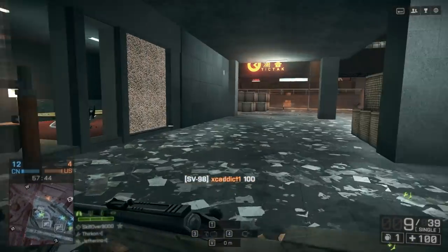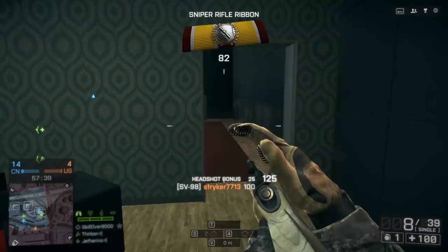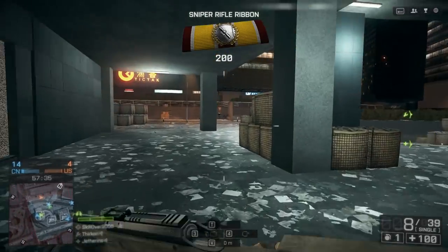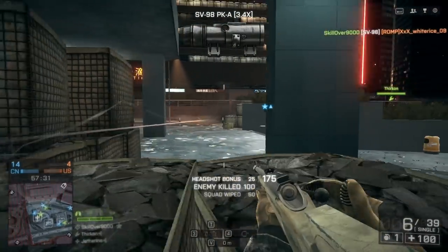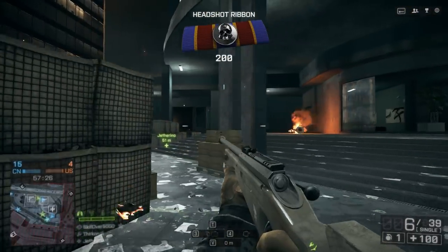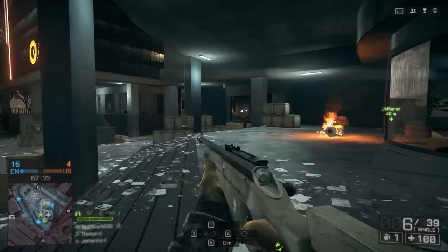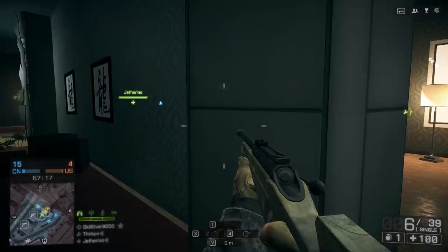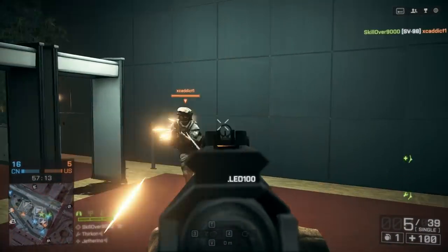The huge advantage of running with a bolt action sniper rifle is that you can do 100 damage in close quarters — that's 12 and a half meters or closer. You can one-shot somebody with a body shot; you don't have to worry about trying to aim for the head, which would be crazy hard at that range, especially with moving targets. But if you don't get that body shot — if you hit them in the legs or they're like 13 meters away — that's where things start to get dicey.